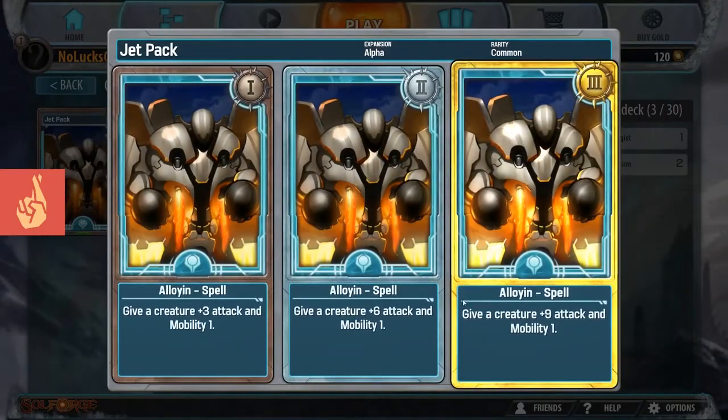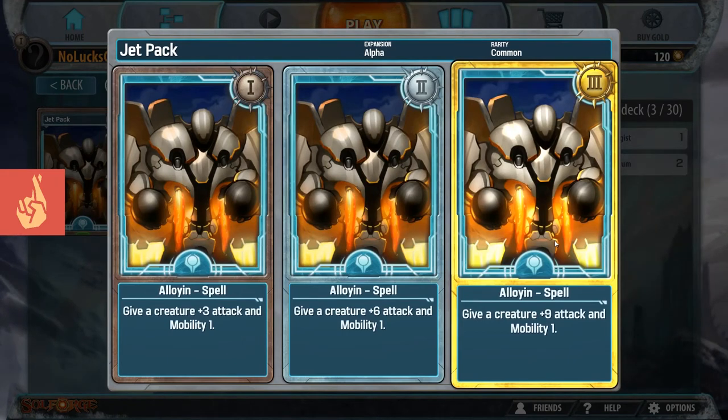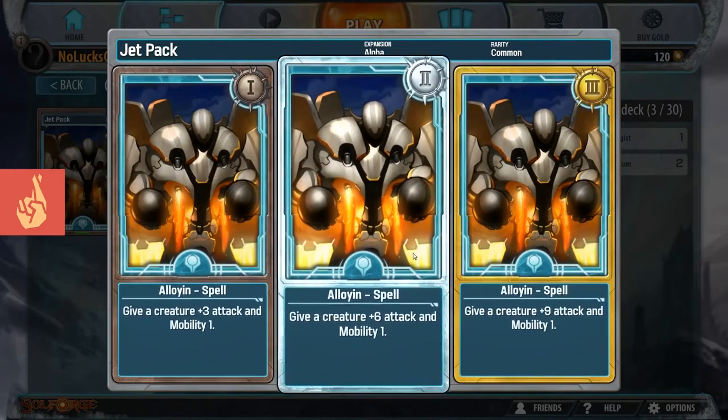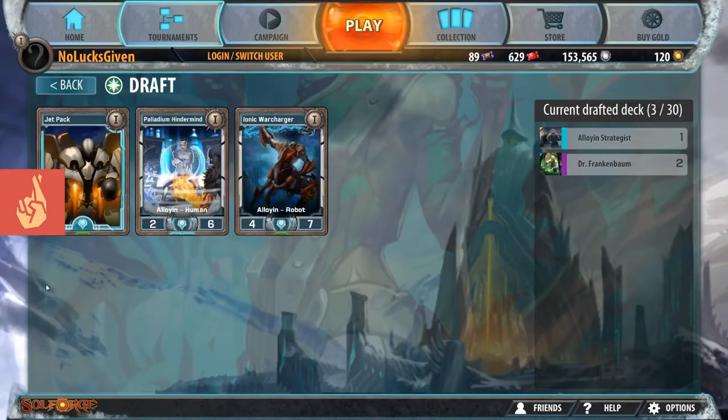Jetpack - I'm not sure if this card is going to get changed again. For right now, this card represents just damage push and it can actually represent a lot. One of the strengths of spells is the ability that you typically don't have to level them. The level 2 and 3 of Jetpack are very unimpressive compared to the level 1. The reason you'd play Jetpack is so that you can move a creature over and hit your opponent for like 17 damage, and then hopefully do that one more time and deal like 30 damage they weren't expecting. That said, I still think Jetpack is a little bit underpowered and we're not going to be taking it here.